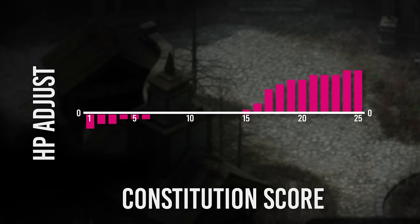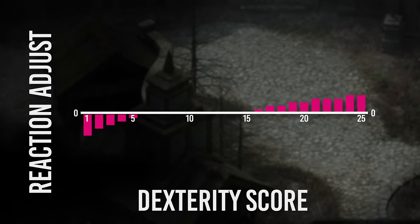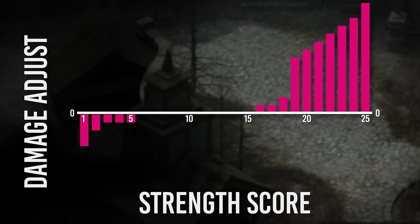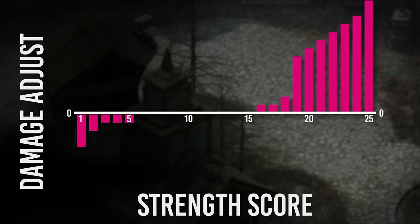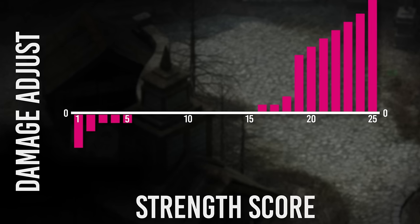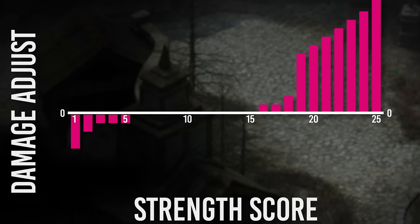This is an adjustment score for constitution in early AD&D. Here's one for dexterity, and a third for strength. There are dead ranges where the ability scores don't influence stats in any meaningful way. It's almost never worth it to let an ability score sit between 7 and 14 because those increases don't matter nearly as much as the increase from 3 to 4, or from 15 to 16.